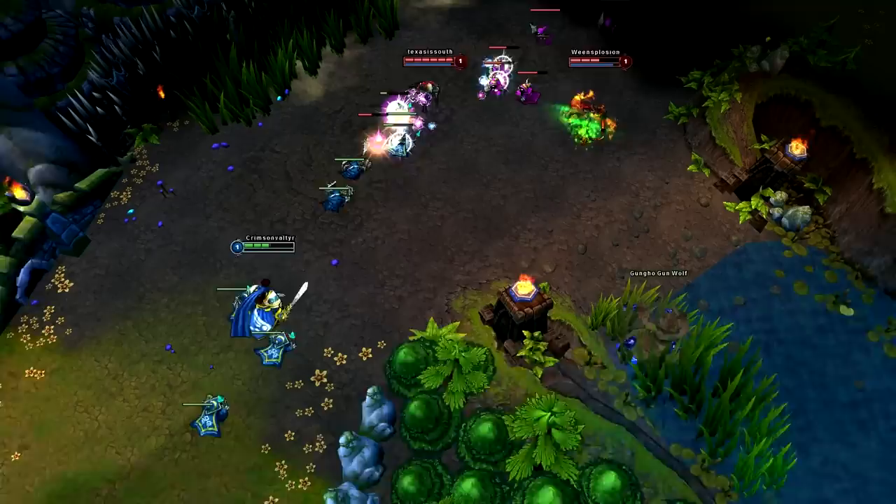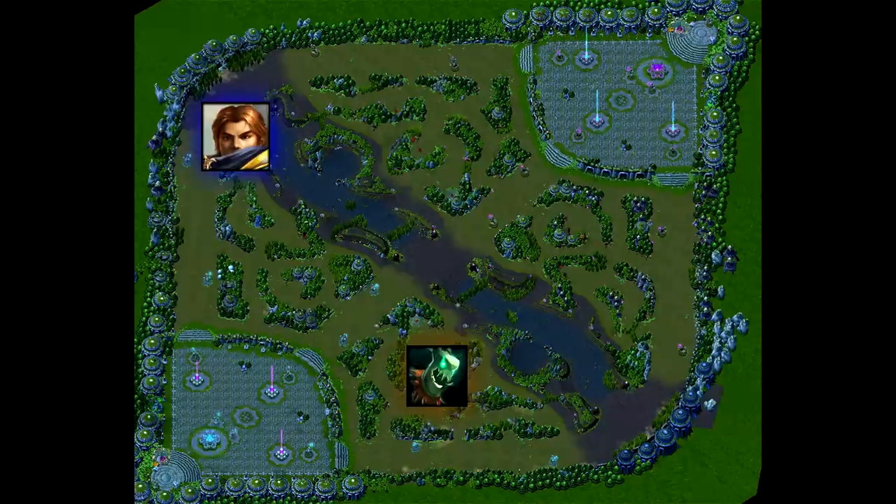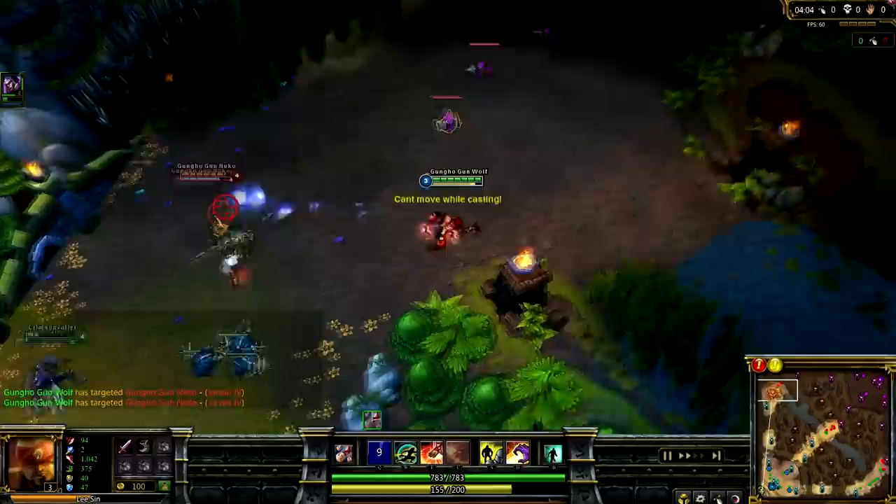A jungler is an important part of any League of Legends match. By having one person in the jungle, it maximizes the amount of experience and gold your team can get on your side of the map, and gives the enemy team the constant threat of a gank if they push too hard in their lanes. Normally, when using a jungler, you will use only one person in the top lane, where they can have all the last hits and experience to themselves.